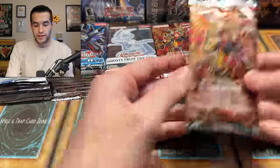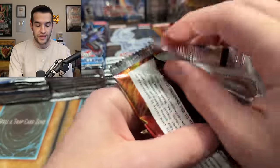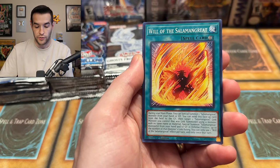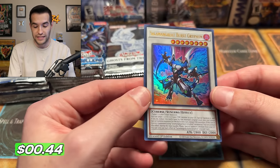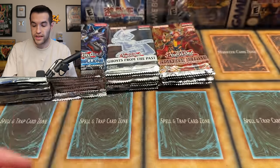Let's start with Legendary Duelist Soul Burning Volcano — the most recent ghost rare set. We opened it very recently a couple of weeks ago and pulled the ghost rare. Right off the bat, we have an ultra rare: the Salomangre Great Burst Griffin. Beautiful looking card — great start for the new Legendary Duelist ghost rares.